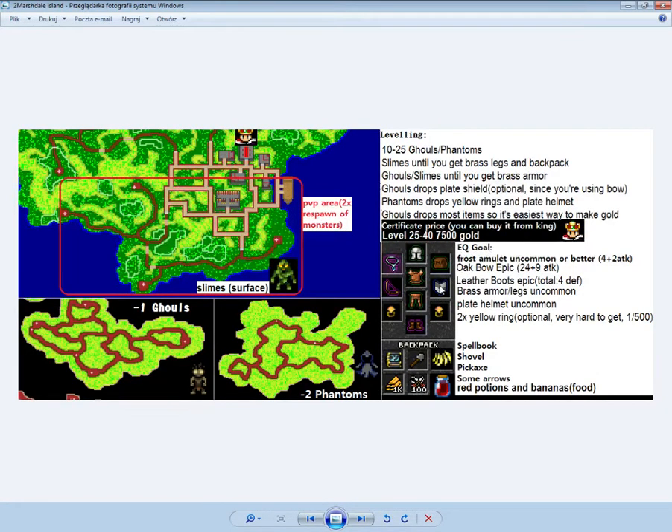You should get brass armor from ghouls and they drop a plate shield so you can enchant it. If someone attacks you in the PvP area, just switch to the shield — equip some kind of sword and then re-equip your bow. Phantoms drop yellow rings and a plate helmet, so when you get armor and legs you should be hunting phantoms to try to get the rings.